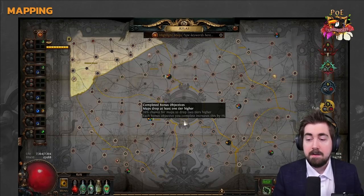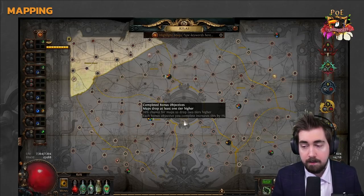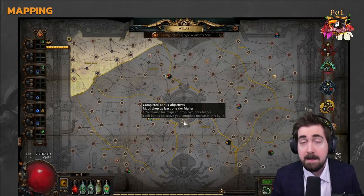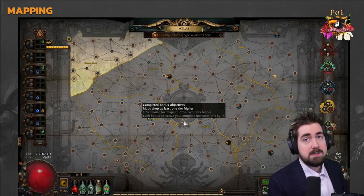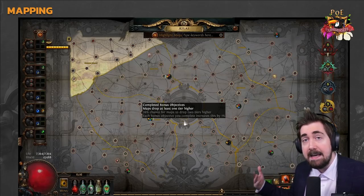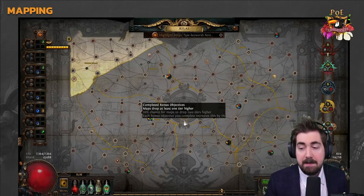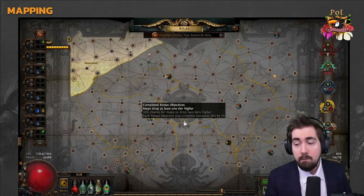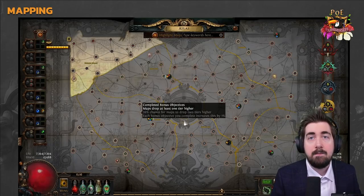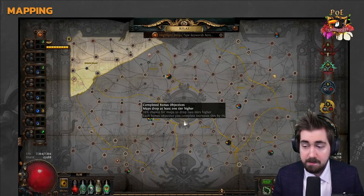So what does the bonus do? At 100 bonus, it guarantees that a map drops one tier higher than it normally would. For example, in a tier 11 map if the game was about to drop a tier 7, it becomes a tier 8. In general you get better, higher-tiered maps on average — it's a very good bonus. At the max of 154, there's a 54% chance it drops two tiers higher. So in a tier 11 map, if a tier 9 was about to drop, there's a 54% chance you get a tier 11 instead.